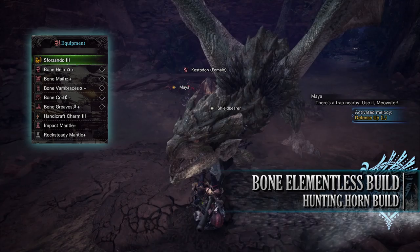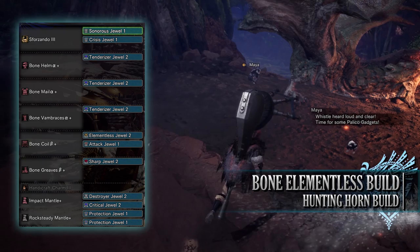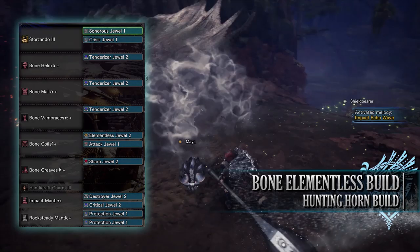As for your jewels, you've got a fair few to play around with here. Depending on your jewel collection, you may have to swap out some jewels here and there. With the Hunting Horn, you would always want to go for your Sonorous jewels to max out the Horn Maestro skill. I've then gone for Tenderizer jewels to max out Weakness Exploit, and an Elementalist jewel to provide that non-elemental boost. I've then gone for an Attack Jewel for a little bit of extra attack boost, a Sharp Jewel for Protective Polish, and a Crisis Jewel for the Resuscitate skill.